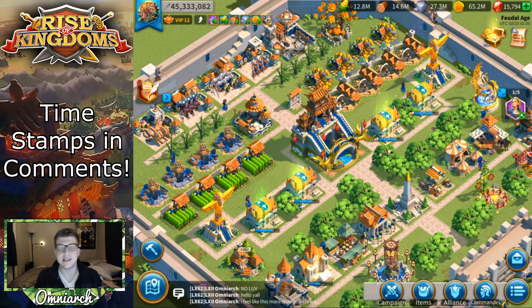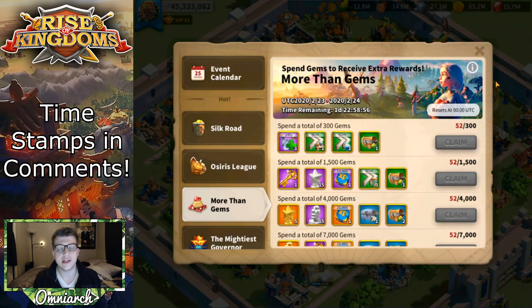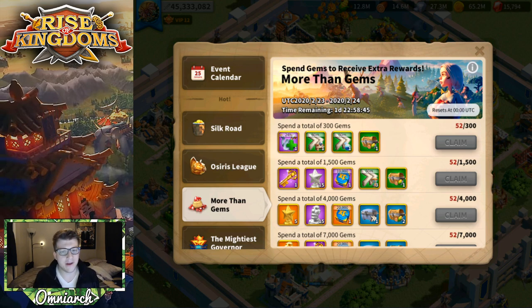The reason timing matters is the More Than Gems event. This event comes around periodically — probably half as frequently as the recharge event, maybe even less, so roughly once every two to three months. The gap between the previous More Than Gems event and the current one actually felt way shorter than usual.